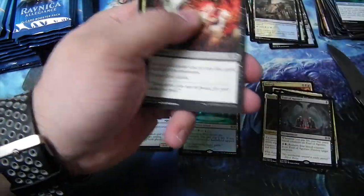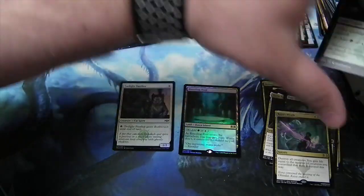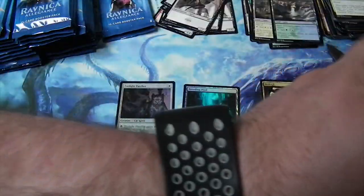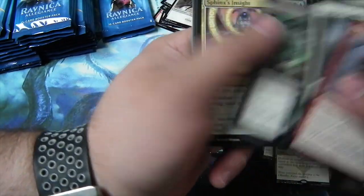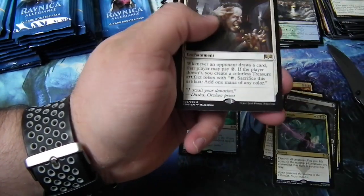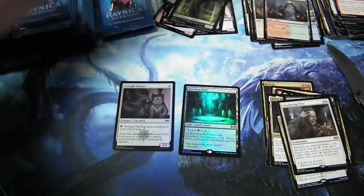Frilled Mystic. Kaya's Wrath. Not bad at all. Destroy all creatures, gain life. Mortify. Wilderness Reclamation. Smothering Tithe! Smothering Tithe. Alright — second last pack of the first row.